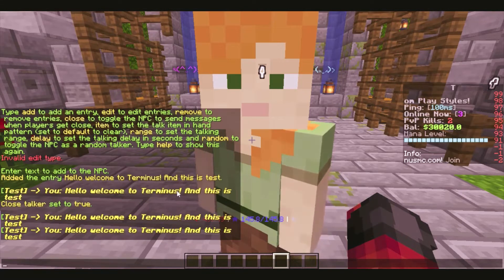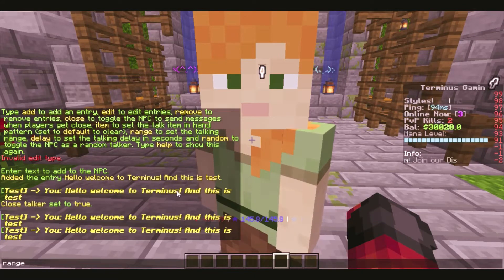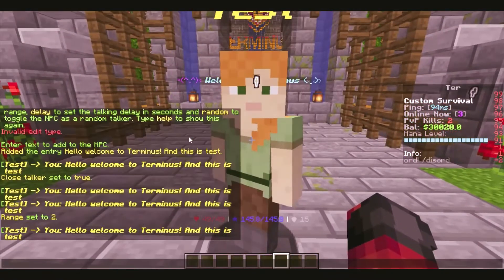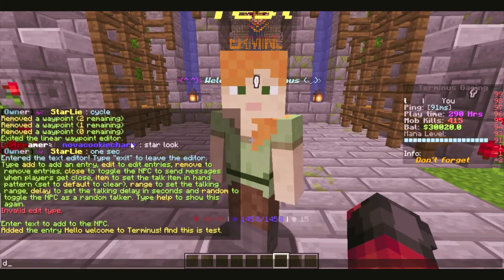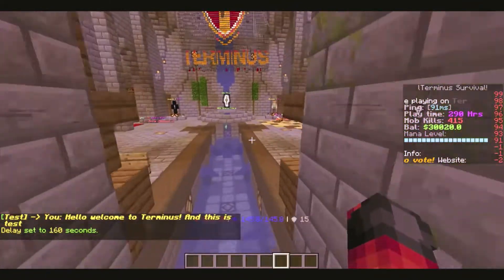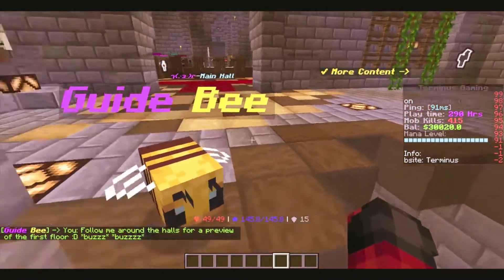So anytime you're close to the NPC, he will speak. Let me go ahead and set my range — I'll set my range to two. So anytime I get two blocks away from this person, he will speak to me. But let's say I don't want all this annoying text back to back. He just talks way too much. I can also set a delay on the text — let's say 160. So now I've delayed that text every 120 seconds.